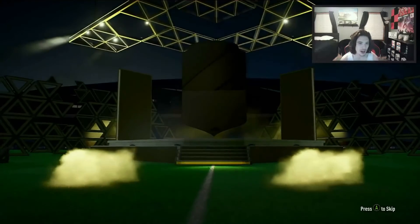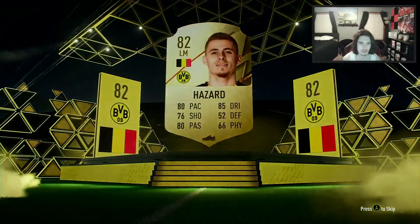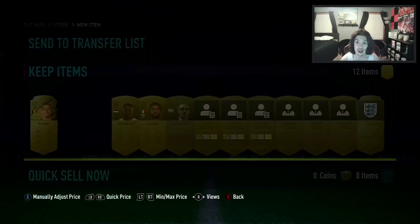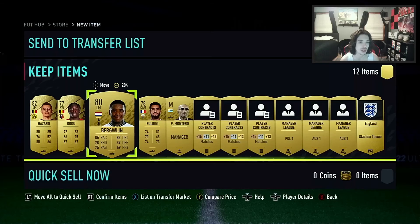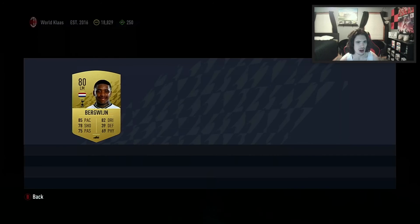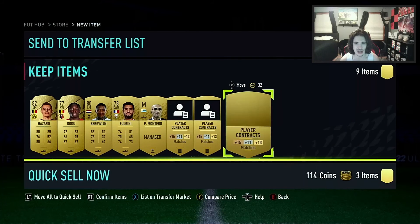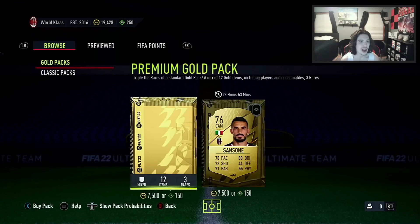Can we end it off with a banger? It's a rare — Belgian left mid Thorgan Hazard, got a downgrade but okay rounded player. Jeremy Doku is in there as well — great super sub! We'll be holding onto him. Birtvine is worth a little bit too, we'll keep them.